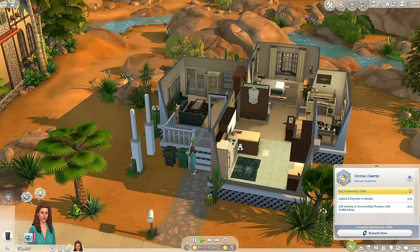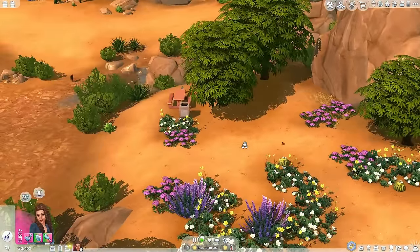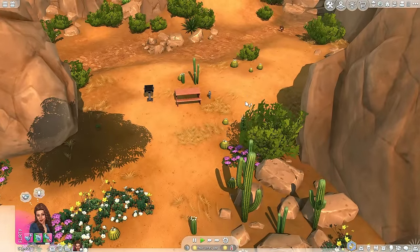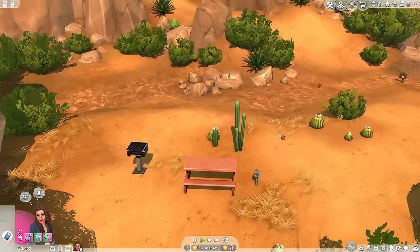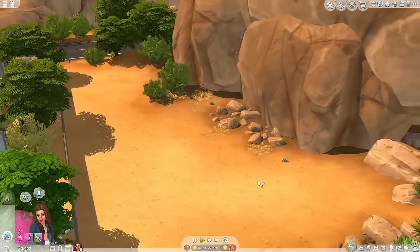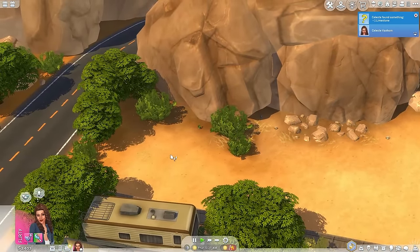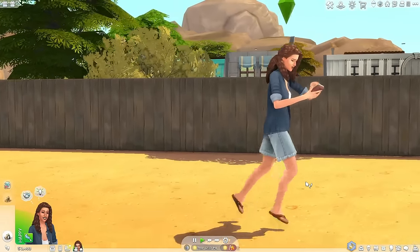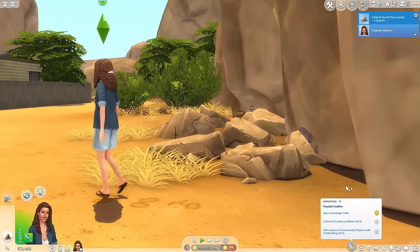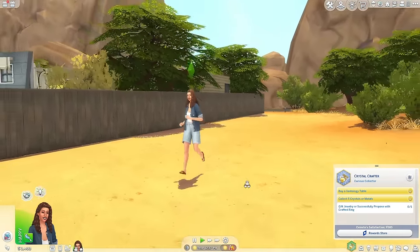Let's go to the Oasis Springs Park and find some more things to dig. I'm scouring Oasis Springs and I don't see any rocks. I haven't been to this side of Oasis Springs in about a year. There's a little rock hiding in the corner — we got one, and we have two! Celeste is so out of breath from running during this heat wave. I can feel the heat radiating from the screen. We found quartz — yes! And we found death metal. I don't know if that's okay to use.